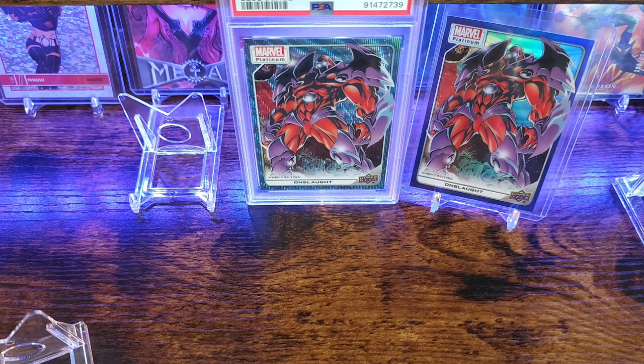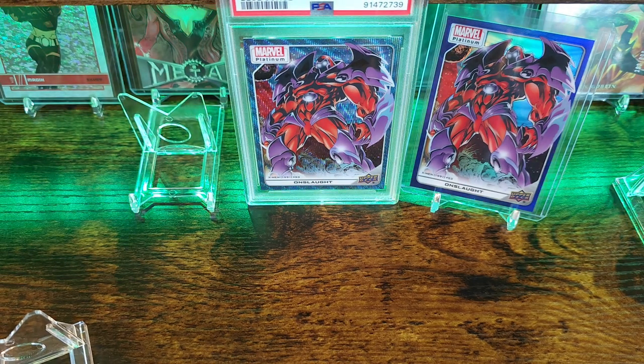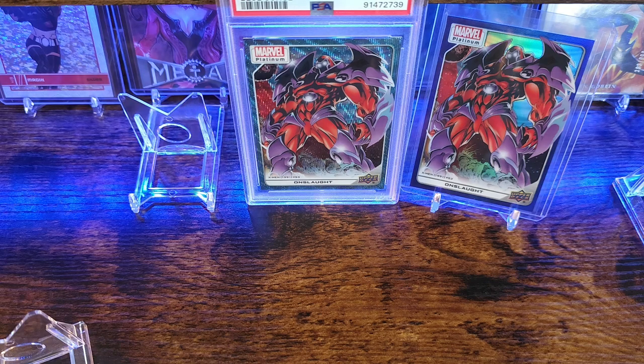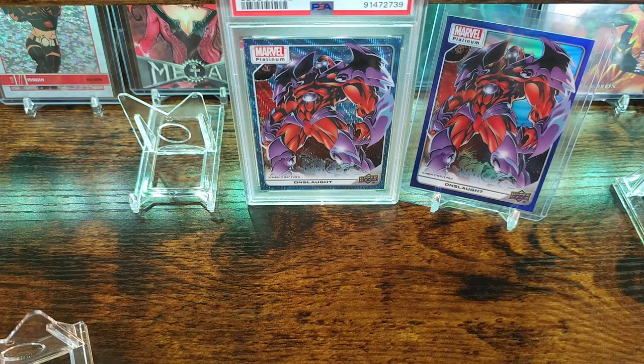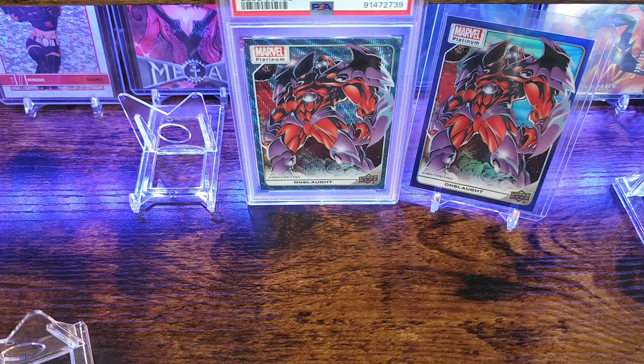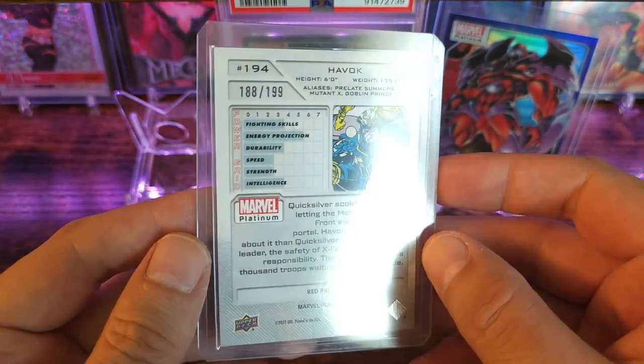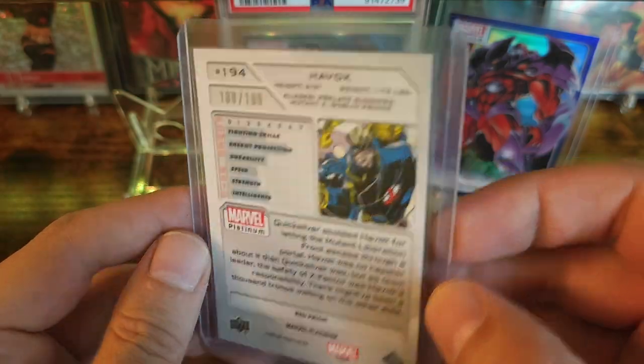All right, and then this next package, still from Fuller — this is just one of his singles breaks, just sold a bunch of singles. Beautifully packed. I did win one of his little giveaways. Looks like we got a Havoc in a Red Prism. Red Prisms are going to be numbered out of 199 for this set.